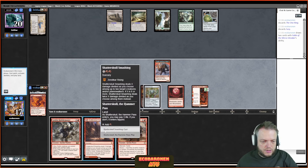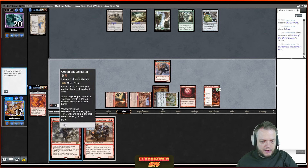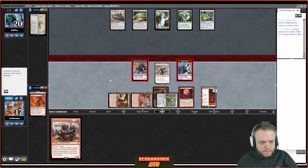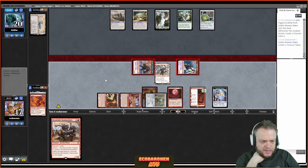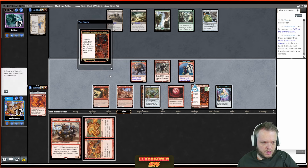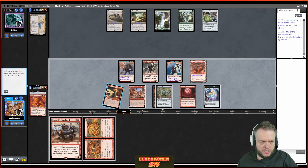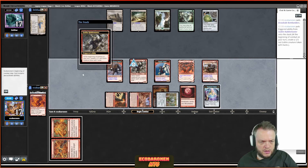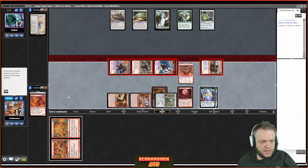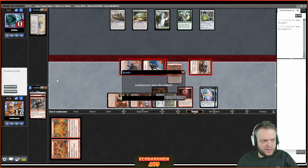My opponent takes three damage and doesn't have Blood Moon removal — they would have cast it. I have to pass once more. Then Bombardier. Let's attack with everybody — three, six, eight, ten, twelve — and then I fling the Rabble Master for the win. Pretty smooth sailing against Lands. Blood Moon stops them from playing magic, and Goblin Rabble Master kills them quickly while minimizing the number of draw steps they get before recovering.